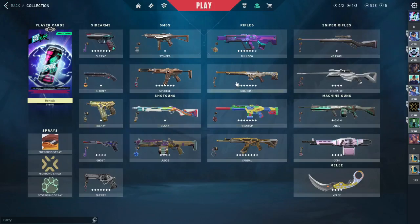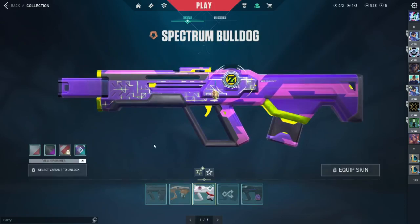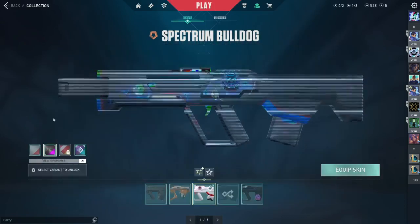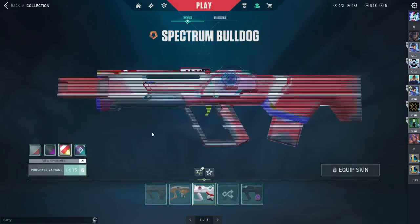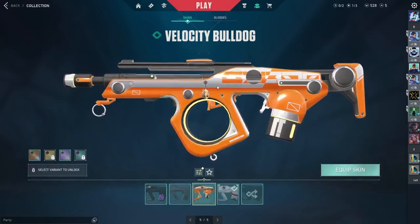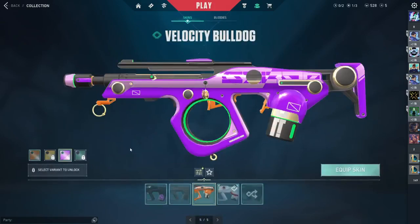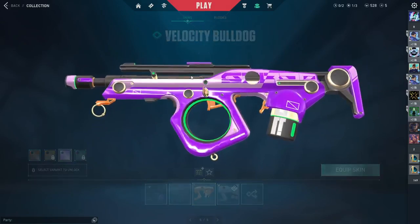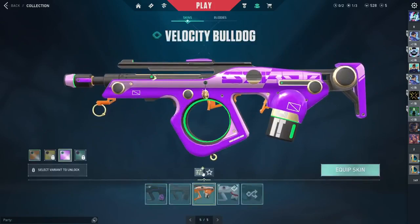For the Bulldog, I have the Spectrum Bulldog fully upgraded — I have all the variants except the one on the right. I also have some battle pass Bulldogs. This battle pass skin is really good; I really like the ads and the colors — this purple and green go so well together.